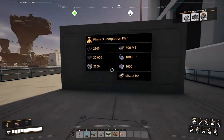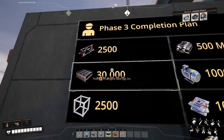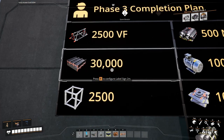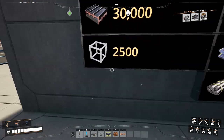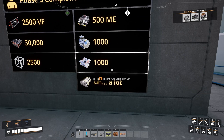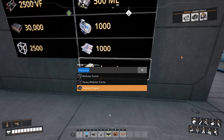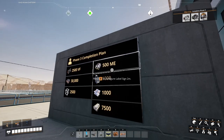Alright gamers, allow me to walk you through the Phase 3 completion plan. We need 2,500 versatile frameworks, and that will require 30,000 steel beams — which is pretty crazy — and 2,500 iron frames. For the 500 modular engines, we need 1,000 motors, 1,000 smart plates, and about 7,500 rubber. It pales in comparison to the 30,000 from the other one.